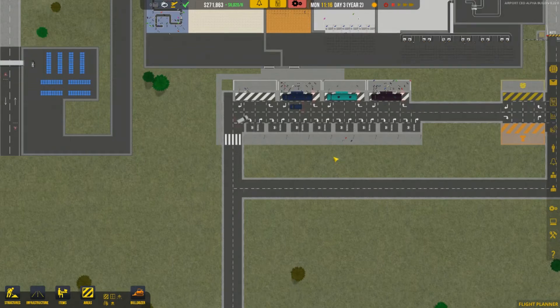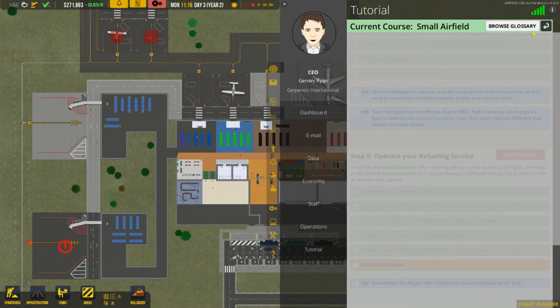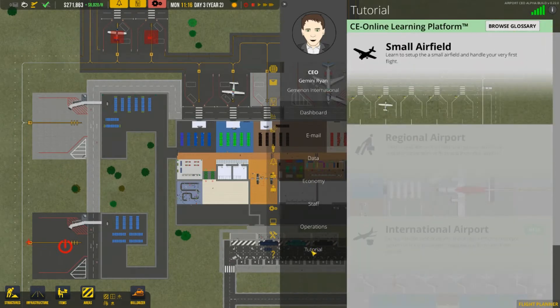Hello everyone, welcome back to Airport CEO. The game has gone through an update — we are now on version 22.0. The biggest update I've seen so far has been to the tutorials. It went from manuals to tutorial, to help, back to tutorial again, so it's getting a little confusing. But we're going to go ahead and cover that today since we need to get some more information on it.